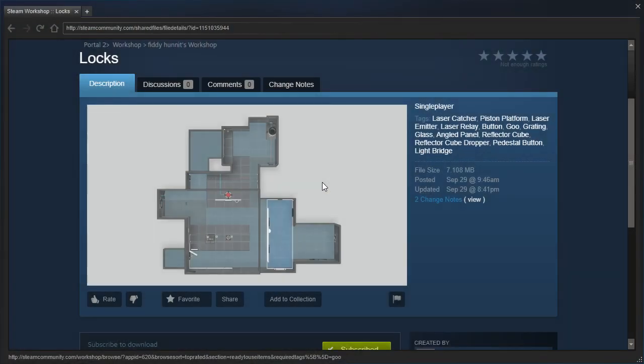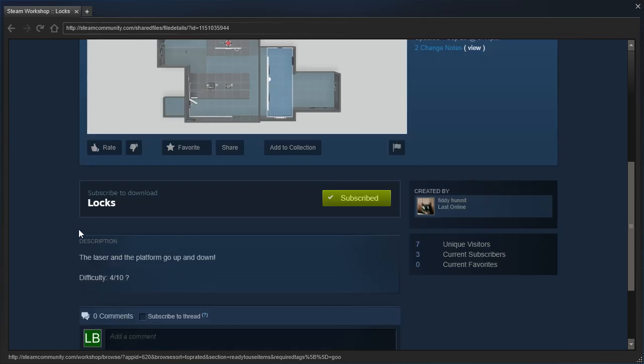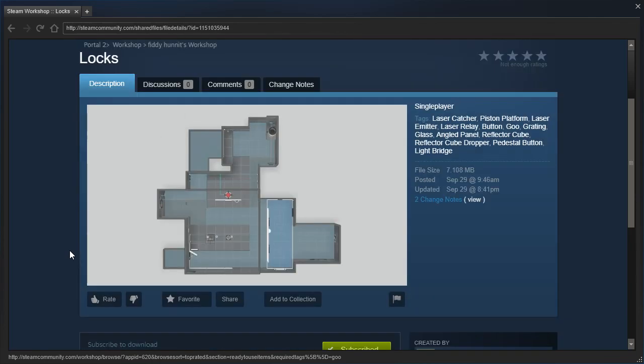Hey guys, I'm LB, and let's check out LOCKS by FiddyHunnit. The laser and the platform go up and down. Difficulty 4 out of 10? Let's get started, shall we?